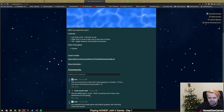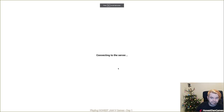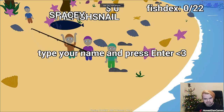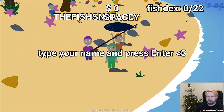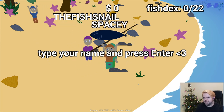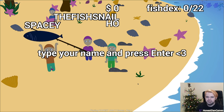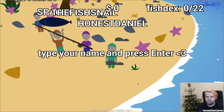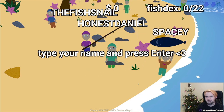Oh look at this, you've got some feedback already. Alright, let's get into this. Connecting to the server. Here we are. Type your name and press enter. I don't have an enter heart button. Spacey, what have you caught? I think WSAD also moved me. So when I'm typing, I move. How exciting.